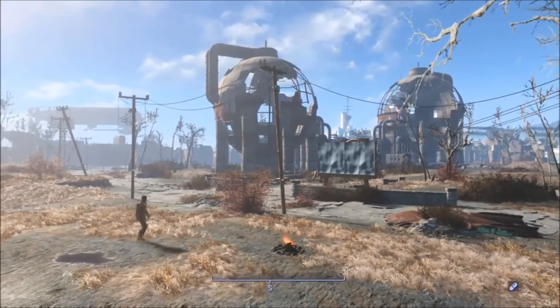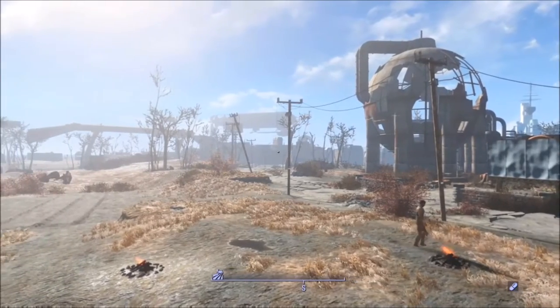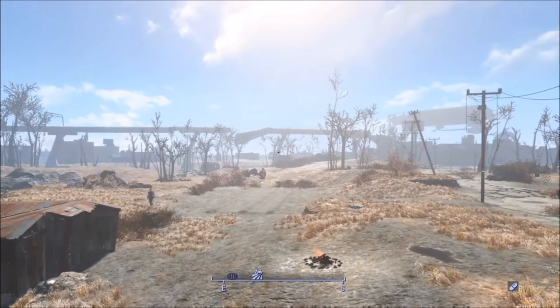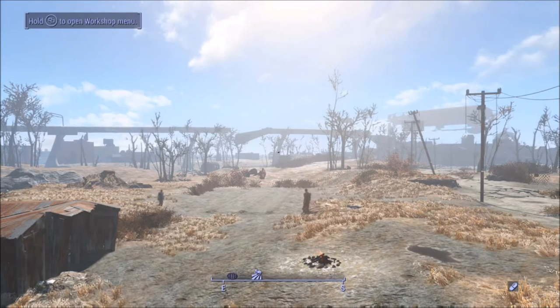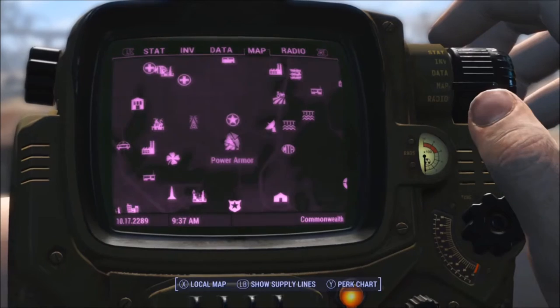Welcome, ladies and gentlemen. Nasty Bones here, and today's video we're going to build a legendary farm here at Country Crossing, and we're also going to design it to be used for survival mode. I've already zeroed out the build — I've sent all the settlers away except for the two original people. We have zero food, zero water, zero power, zero defenses, and we're going to see if that's enough to get Country Crossing attacked more than usual.